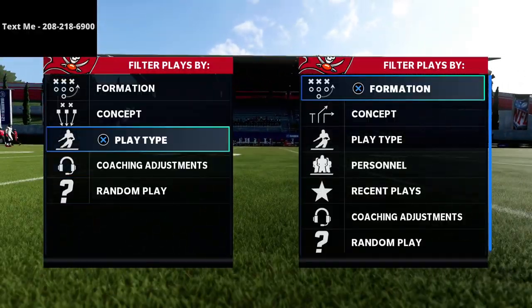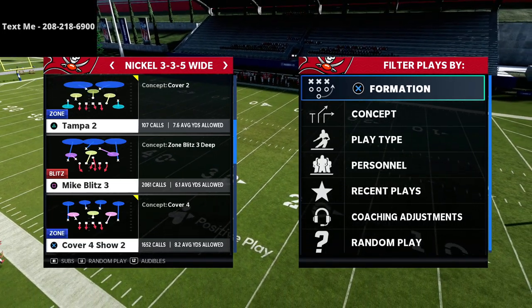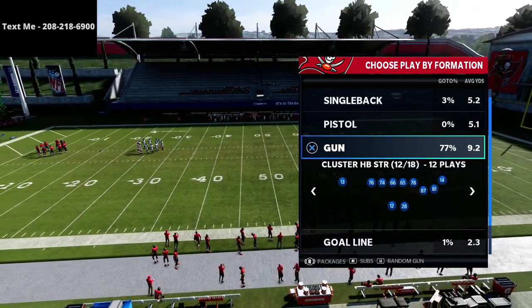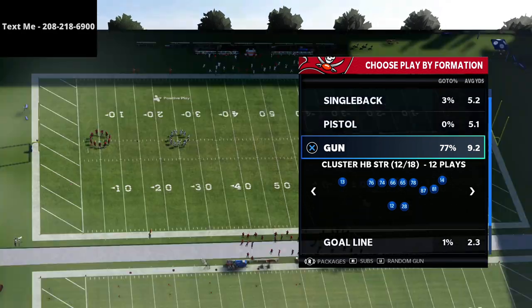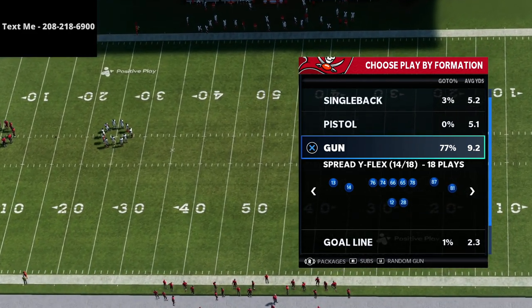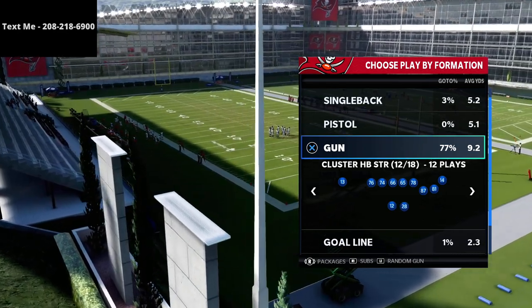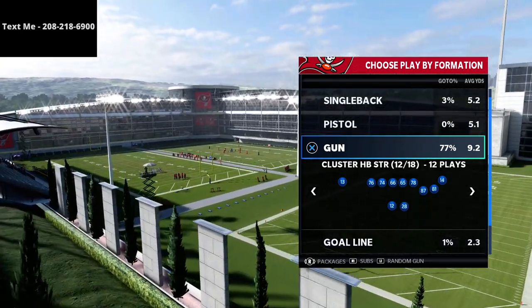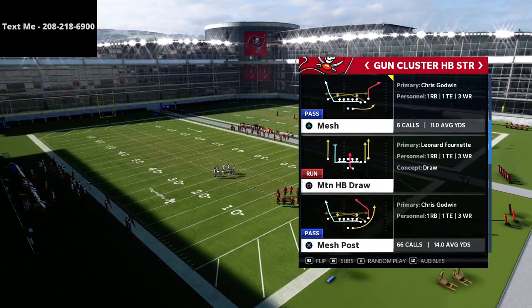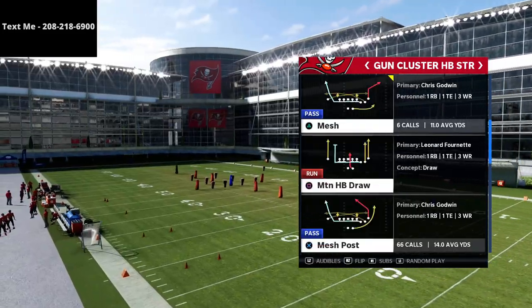Welcome to part two of the Gun Cluster offensive scheme. We're giving you a free mini scheme over a couple of videos out of our Arizona Cardinals playbook. The offensive guide covers the spread sets, trips, tray open, and more in addition to the cluster. To get the entire offensive scheme, join the true fan membership in the description for just five bucks, which gets you access to all passing concepts and material.